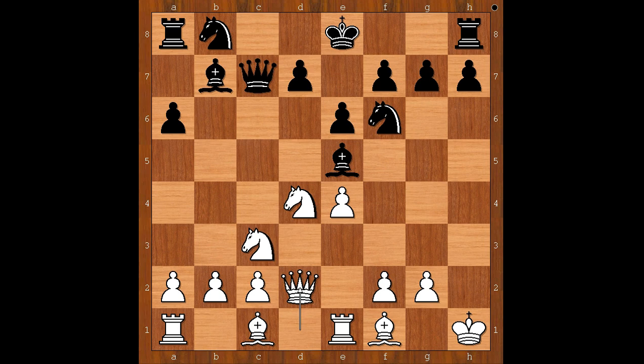Queen to d2. Black to move — what would you do in this position if you had the black pieces? Perhaps castling comes to mind. Forintos played knight to g4. Can you see the idea? Queen to h2 checkmate. But now f4, preventing that.